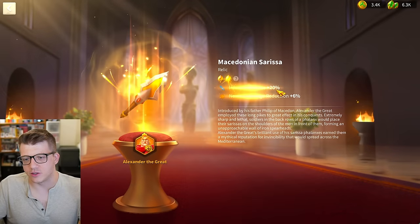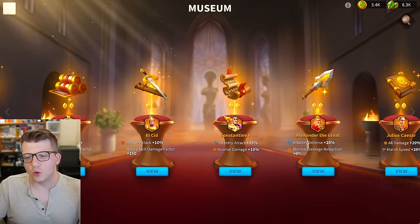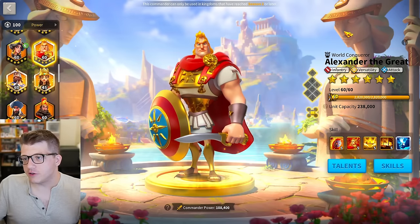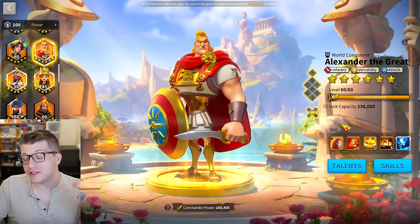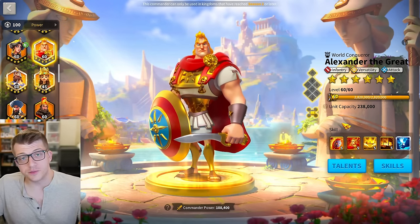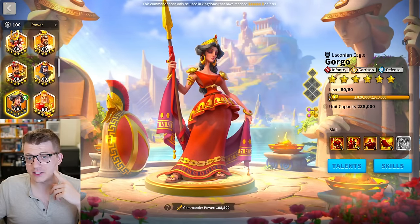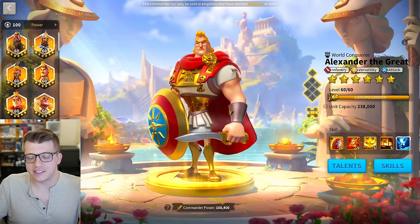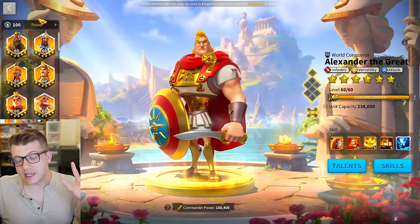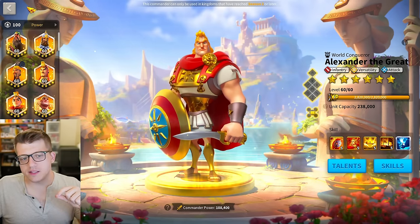Might as well just get the Alex double relic while we're here — we get extra defense, so for the first couple of fights before William Wallace arrives, at least we'll have that on the account. If it turns out the instant proc debuff and stat distribution on Alex is just better than William Wallace — maybe the Smite tree is trash — that would be super unfortunate. That was the case with Gorgo: she's great in the field but Alex was just as good but faster, and he's a little easier to use.